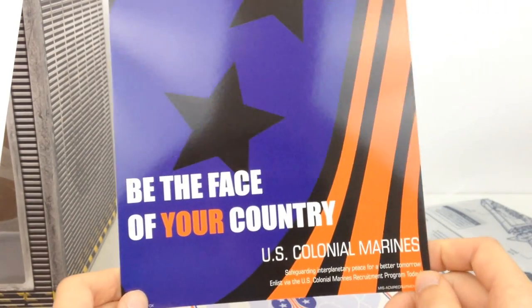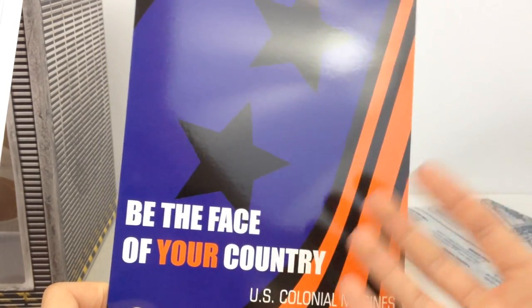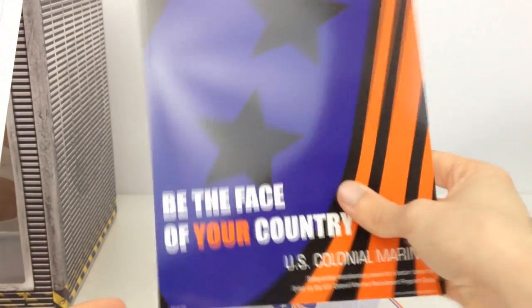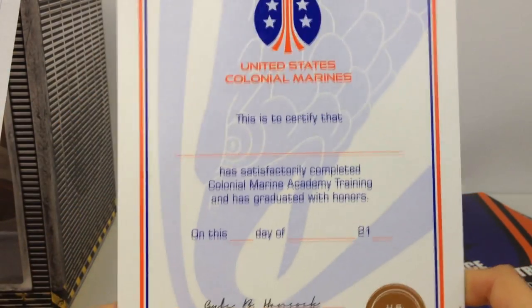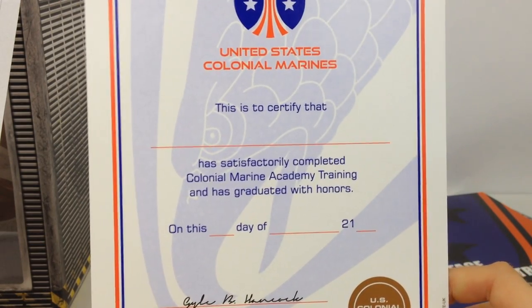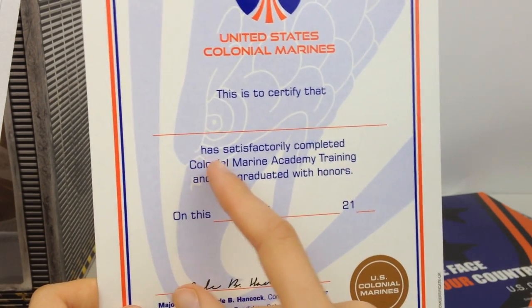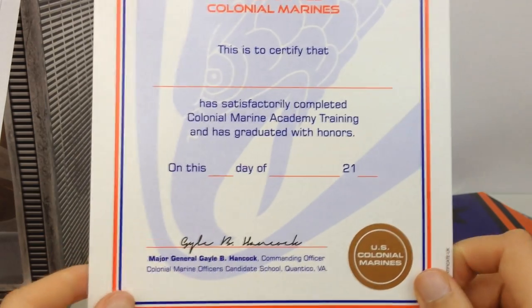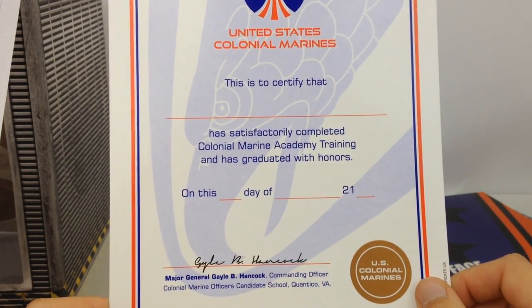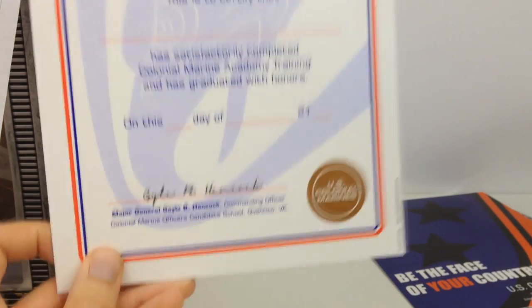Very cool. You also get this recruitment poster which says 'Be the face of your country — U.S. Colonial Marines.' It's basically trying to get people to join the Marines, like a poster you would see around Earth. And then there's also a certificate which you can actually sign yourself — it says United States Colonial Marines, 'This is to certify that' and then you write your name, 'has satisfactorily completed Colonial Marine Academy training and has graduated with honors.' You can sign that, put it up in a frame, and say you've passed your training, you're a Colonial Marine, you've got your certificate, your patches, and your first mission briefing.